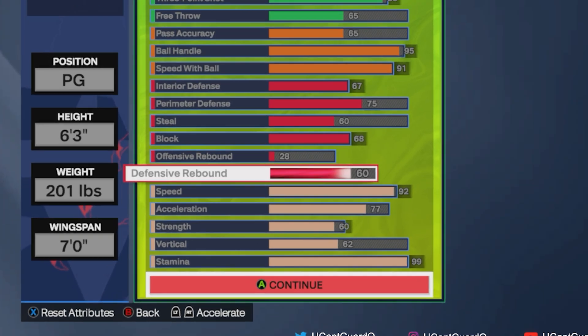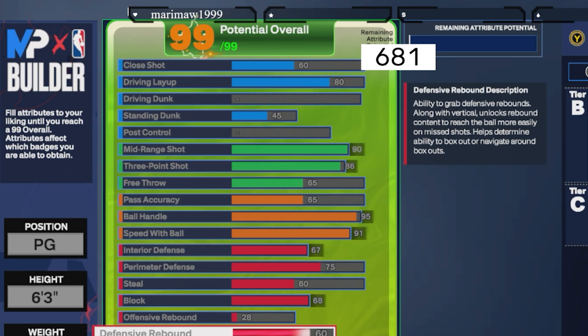If you want to make this build with standing dunk, all you have to do is bring down your offensive rebound to 12 and bring up your standing dunk by 45.